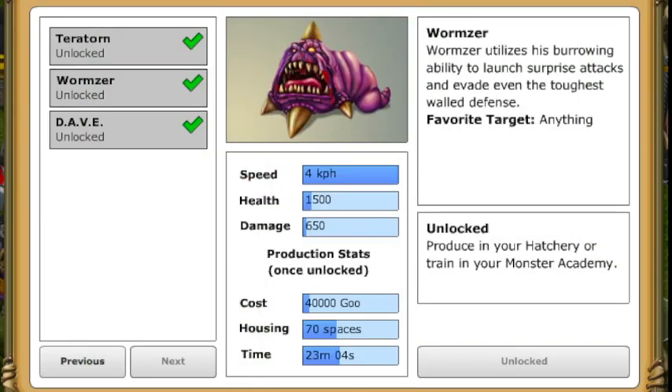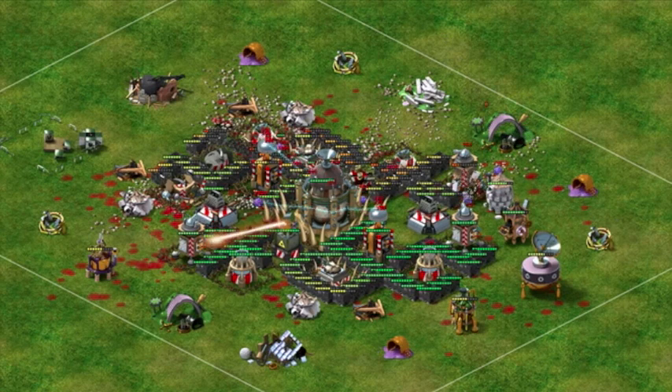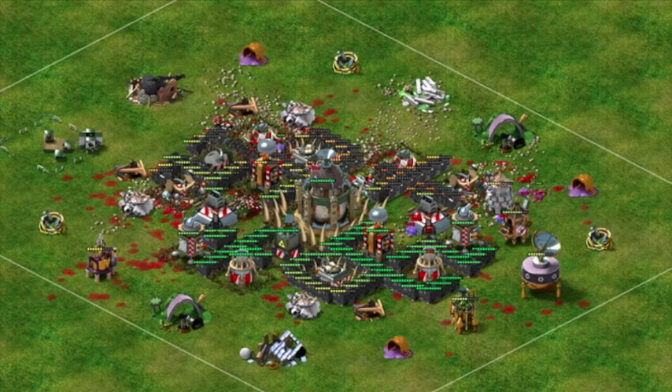Wormsor is a burrowing monster who can launch surprise attacks by burrowing below his targets and popping out of the ground to destroy them. Wormsors can completely evade wall defenses by burrowing underneath them or take them out completely. Wormsors are general attackers who will target any building within the range of their sneak attacks.